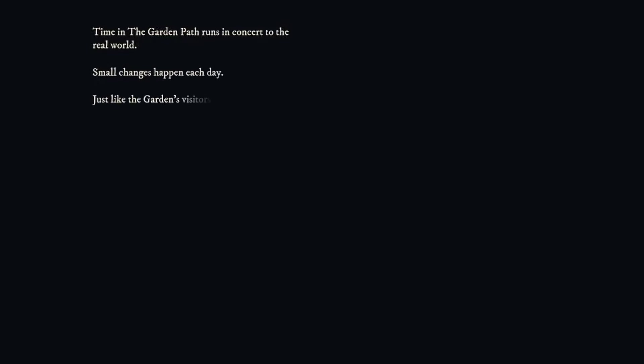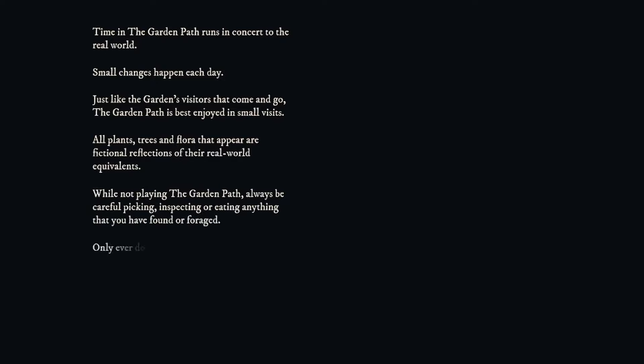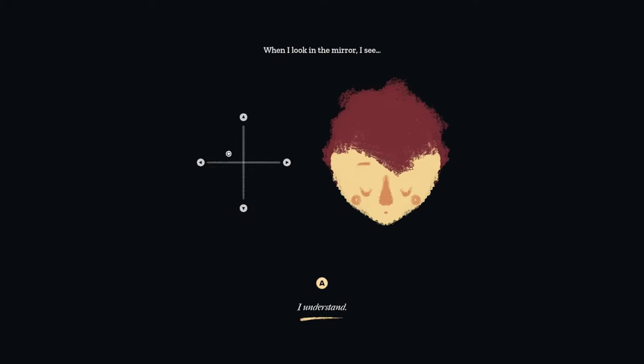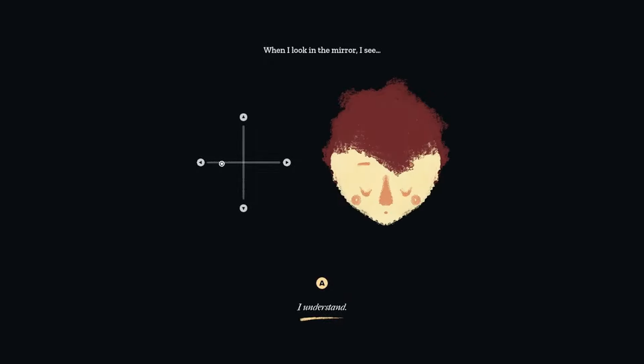Time in the Garden Path runs in concert to the real world — small changes happen each day, just like the garden's visitors that come and go. It's best enjoyed in small visits. All plants, trees, and flora that appear are fictional reflections of real-world equivalents. It's perfect timing when I'm playing this because it is raining outside and the vibes are immaculate. Let's get into what I look like — this is a simple little scaler from lighter skin to darker skin, and hair color as well.